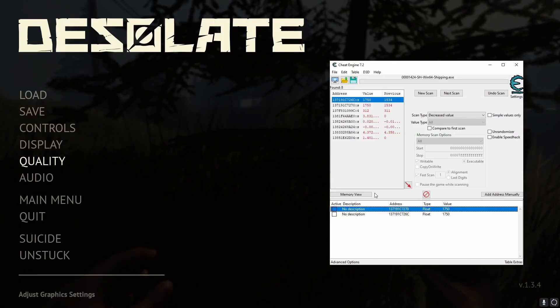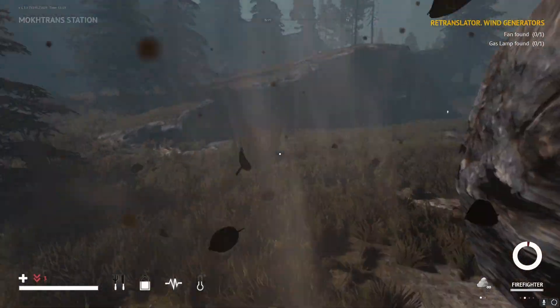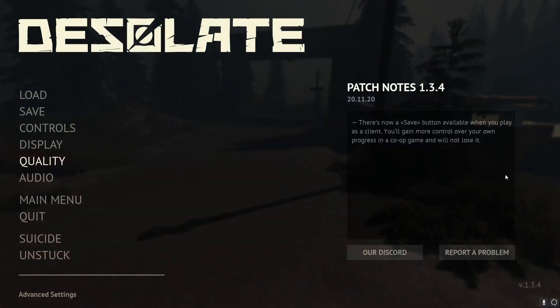We'll go back to Cheat Engine and lock these values. Now I can just run in here — look at that, I'm not taking any damage at all. So that's health — that was pretty quick, about two or three minutes.